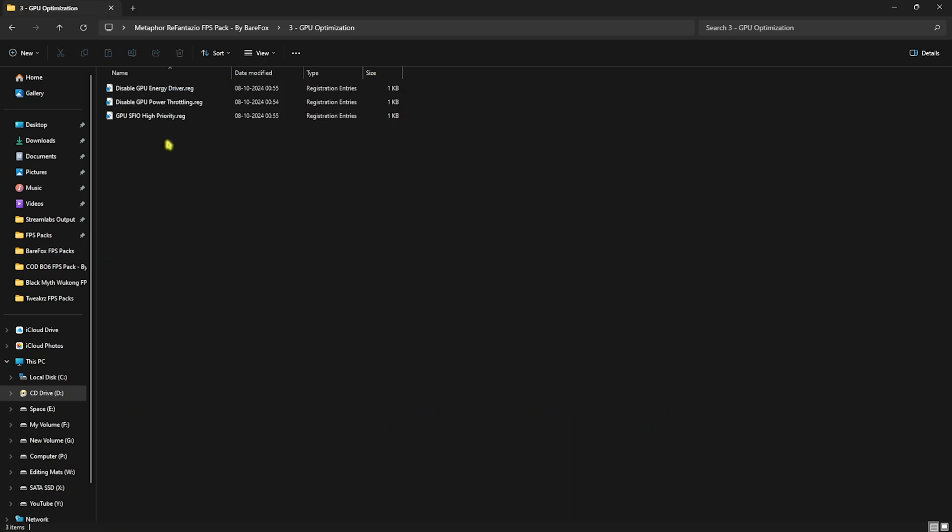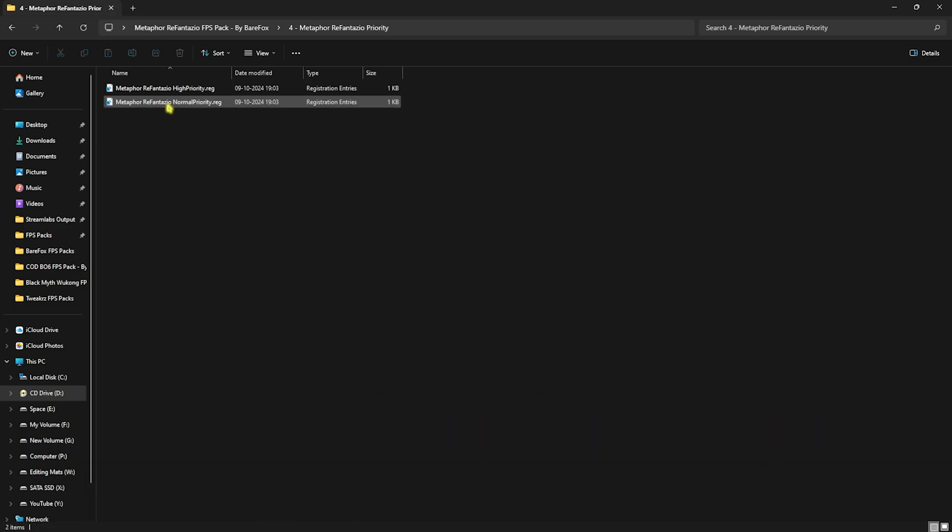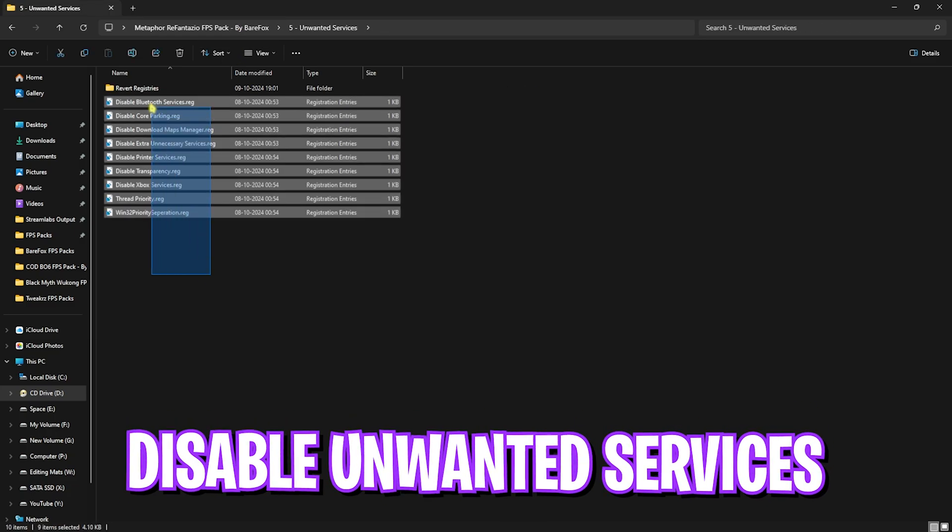Next is GPU Optimization, which contains three GPU files — double-click and run all three of them to improve your GPU's performance. After that, open the Metaphor ReFantazio Priority folder. By default you'll have Normal Priority; double-click and select High Priority to improve the resources consumed by your game and increase your FPS. If it doesn't work well, you can reset it back to Normal Priority.